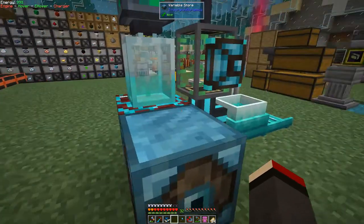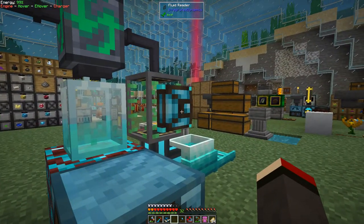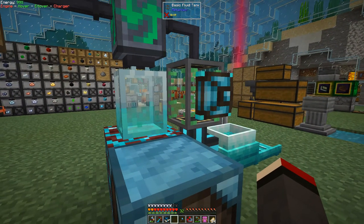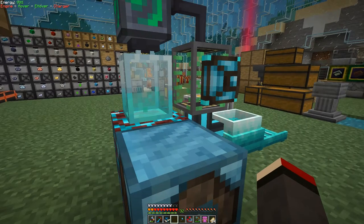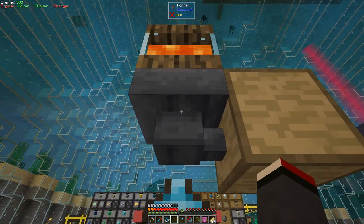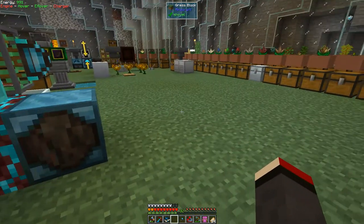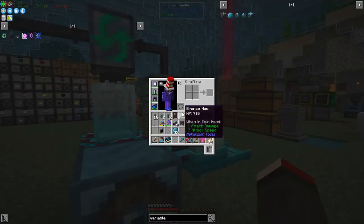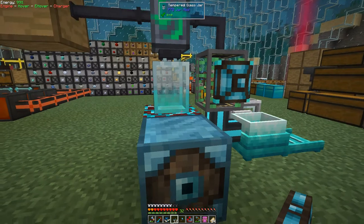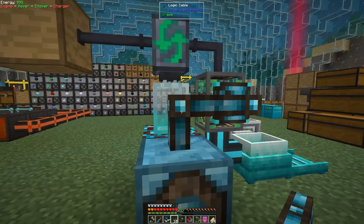You don't always need the variable store for everything, but for anything with logic in it you will require it. The logic we're going to say is: if this fluid here has got more than two buckets - maybe more than one bucket - then it's going to emit a redstone signal, which is then going to stop this hopper from passing items into this chest. So we need to connect these cables up. Shift-click to connect because it opens up an interface, then right-click.